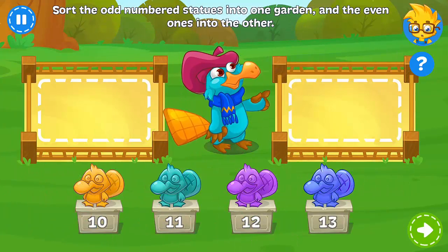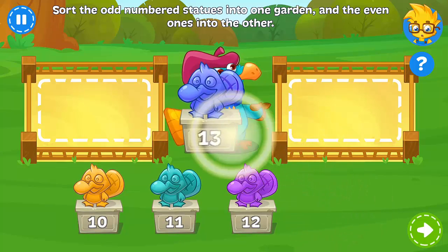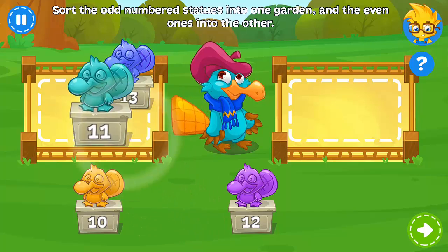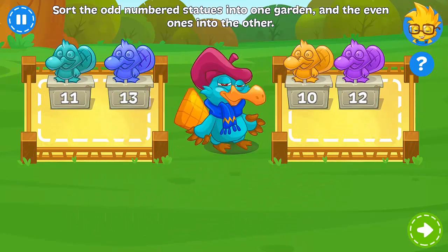Help Edgar sort his statues. Those with odd numbers should go into one garden, and those with even numbers should go into the other. You got it!